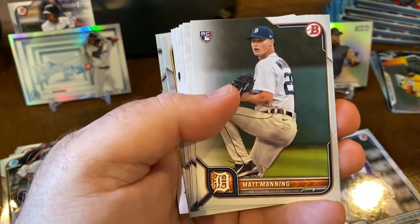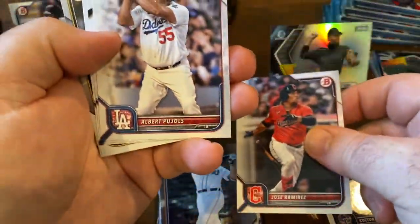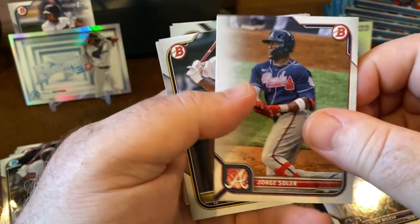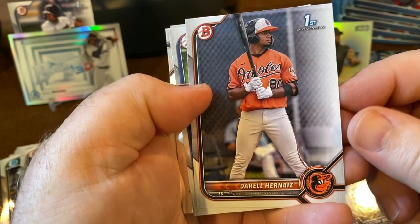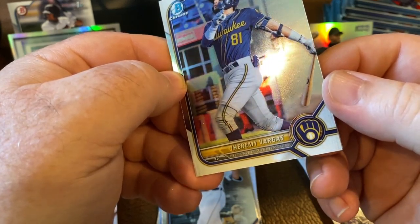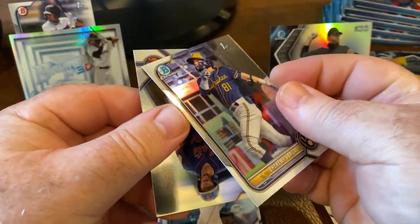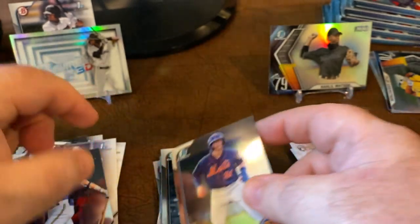Randy Rosario, Manning, Welker, Ramirez, Pujols, Chisholm second year, Soler, Escado, paper first, Hernandez, Jimenez, a chrome of Fergus for the Brewers — it's a thick cardstock, almost like two stuck together — and a prospect combo chrome of Badie or Baby.